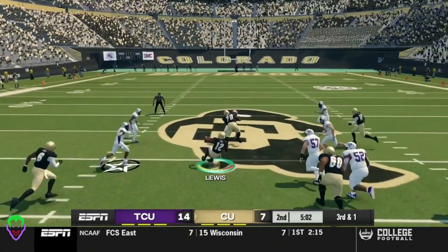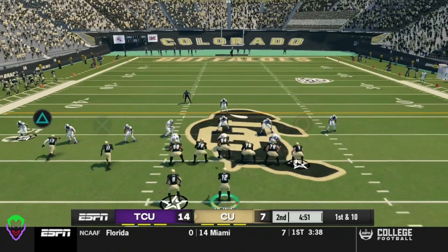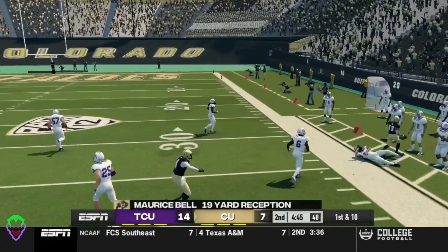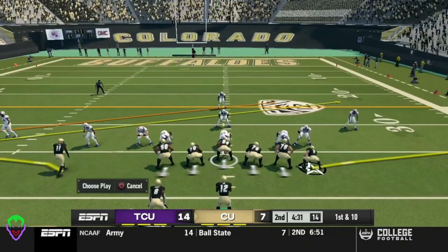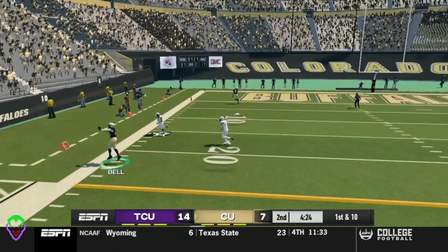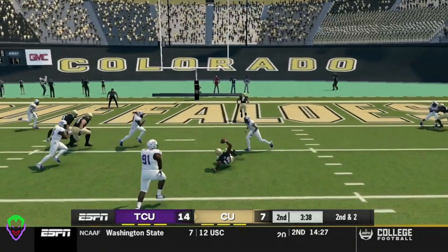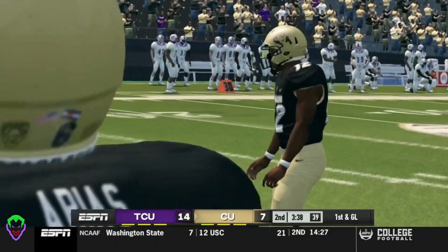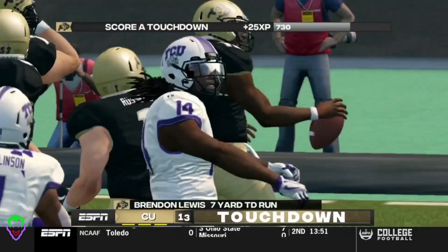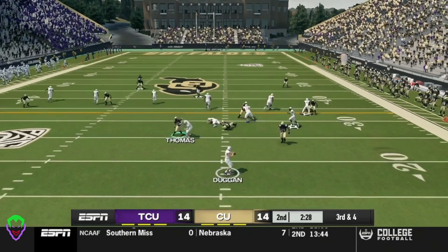Third and 1, read option — Lewis gets up and slides down. First and 10, drops back, scrambles out wide, hits Maurice Bell for a 19-yard reception. First and 10 — calling an audible. Lewis drops back, finds a wide open Bell, toes down — 13-yard reception. Second and 2, read option, Lewis keeps it himself, runs up the middle, slides down. First and goal for the Buffaloes. Another read option — Lewis up the middle for another touchdown! Lewis' second rushing touchdown of the game. Makes this an even ball game at 14 with about two and a half minutes left in the first half.